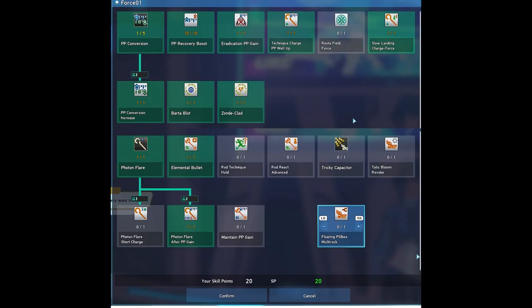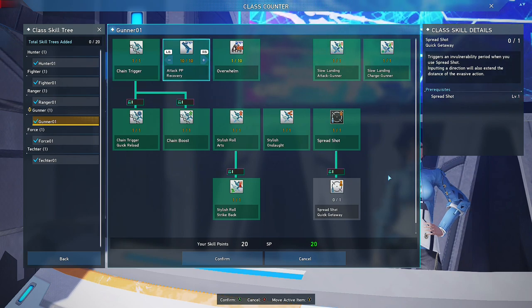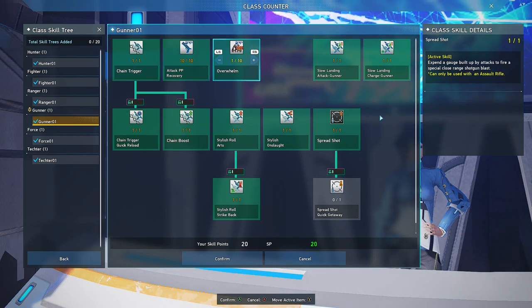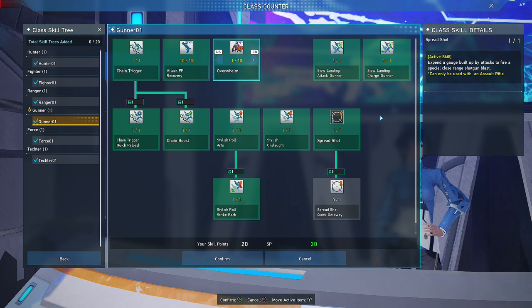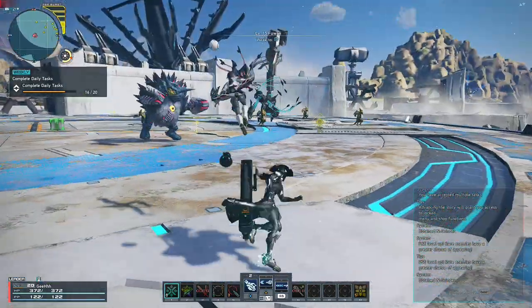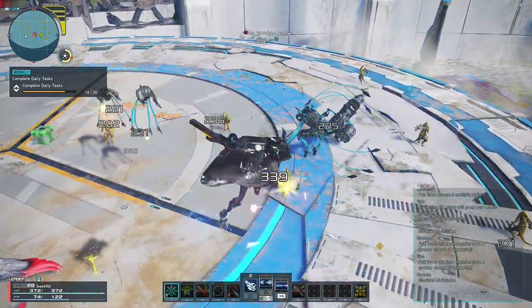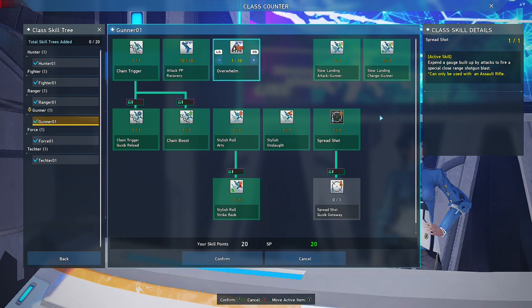Here is my Force subclass skill tree. I also chose Gunner because it gives Attack PP Recovery, which helps you easily recover PP when attacking. As a Hunter, you will be attacking to recover PP. Gunner also has Overwhelm, which helps you recover a bit of PP when mobbing. And if your subclass is Gunner, it will give you access to Assault Rifle Photon Arts, including Homing Darts, which is great to use in mobbing. Here is my Gunner subclass skill tree.